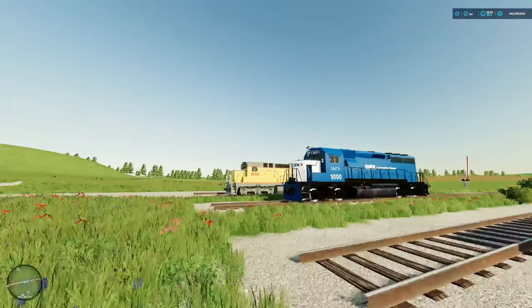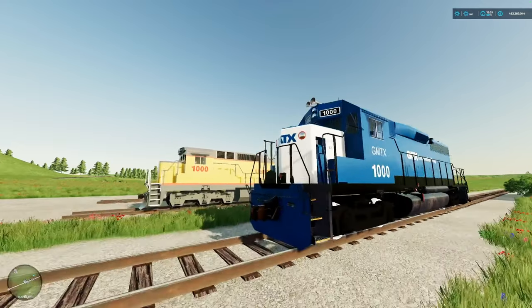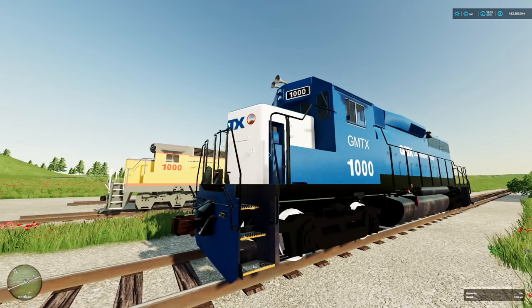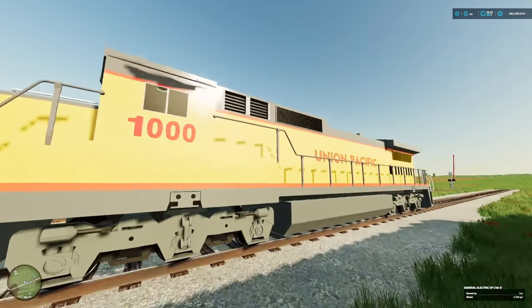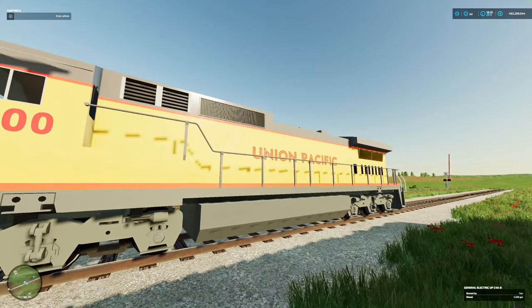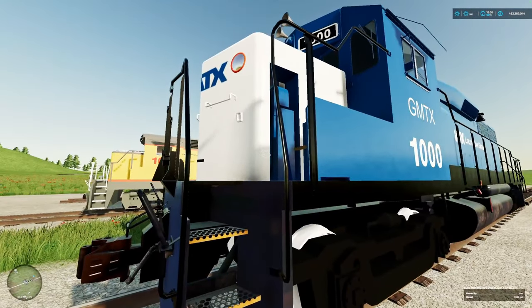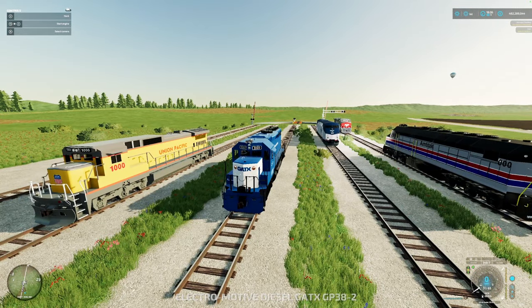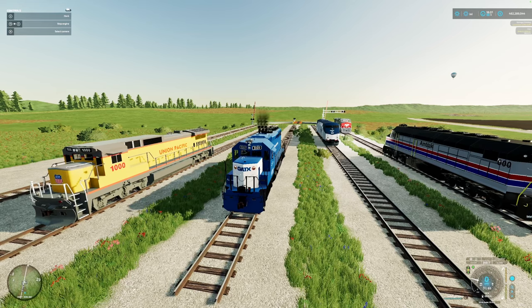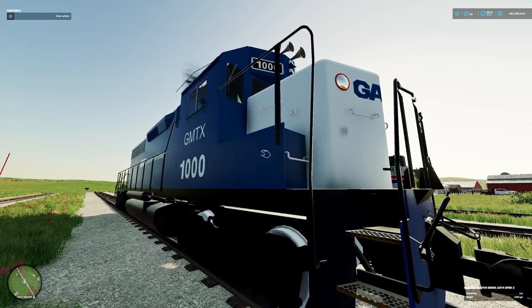Let's take a look at another one - all new livery too. There are now more transport companies represented: Union Pacific, GMTX. I apologize, I do not want to do the train community an injustice because you know more than I do. Just go check it out. We're in another Electromotive Diesel - GATX GT38-2.